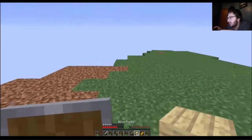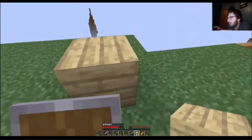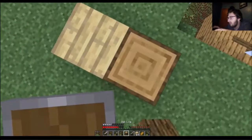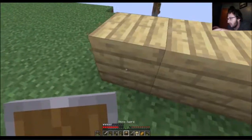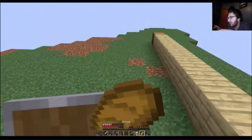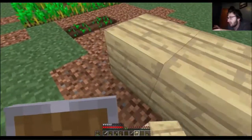Now let's patch this hole up because that's annoying. I have seven wheat — we can make two loaves of bread out of that. I have logs; I need a lot of wood and stuff. Let's go ahead and plan out a relatively small house — nothing too crazy. Counting out nine blocks across, then nine again for the other side.